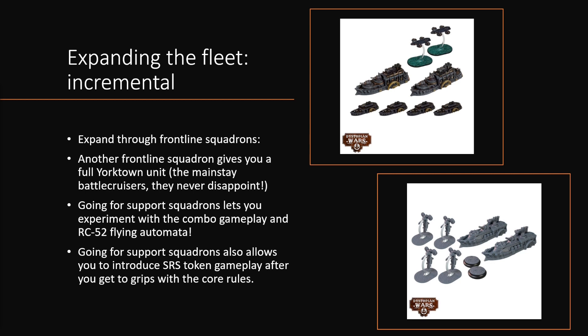If you don't want to go for frontline squadrons, you can go for support squadrons as well, and that really starts unlocking that combo gameplay. There are a number of support ships you can build from the support squadrons, such as the Montgomery and the California class, that can really elevate your other ships to higher levels. On top of that, you get one of the most interesting units in the entire roster: the RC-52 Automata, the flying little robots. They're immensely fast and are those close quarters units meant to hunt down the opponent at point-blank range. Another advantage of expanding through support squadrons is that you can, in steps, introduce SRS token gameplay. It's not the most complex mechanic in wargaming, but for newer players it can be a bit daunting as it adds a lot of different phases to the game — so through these support squadrons you can slowly build that up.